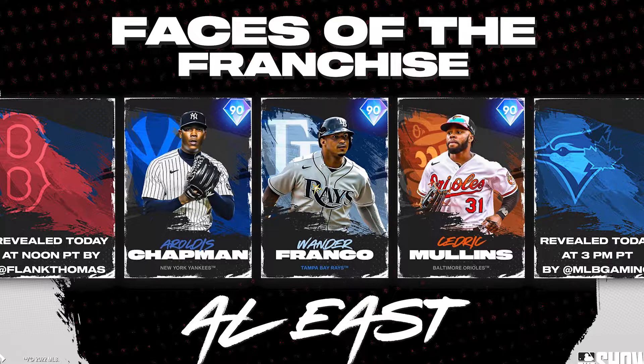Now let's get into the Team Affinity cards. SDS tweeted out an image that says 'Faces of the Franchise' — so Team Affinity Season 1 is the Face of the Franchise theme. Usually team affinities are based around legends or future stars, but this one is Face of the Franchise. At the time of recording, the Red Sox and Blue Jays cards had already been revealed separately, so we'll cover those after the others.